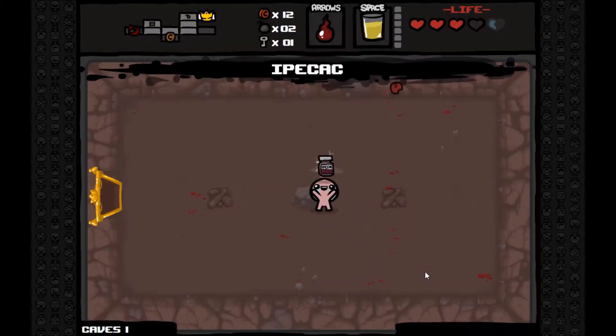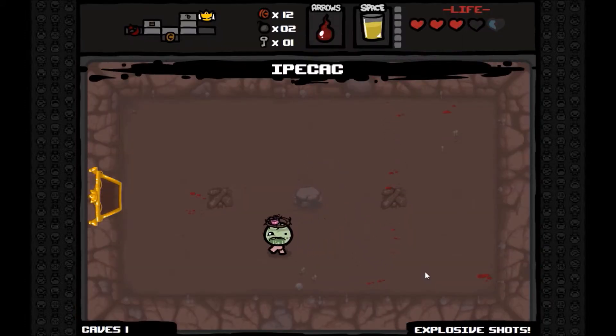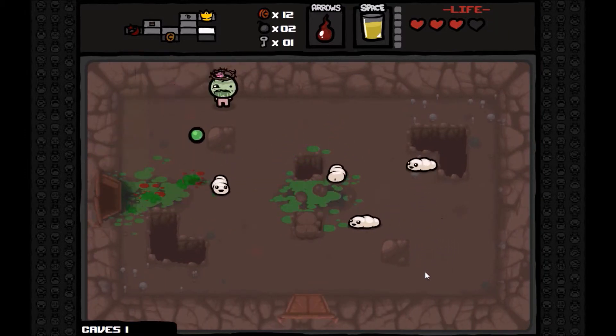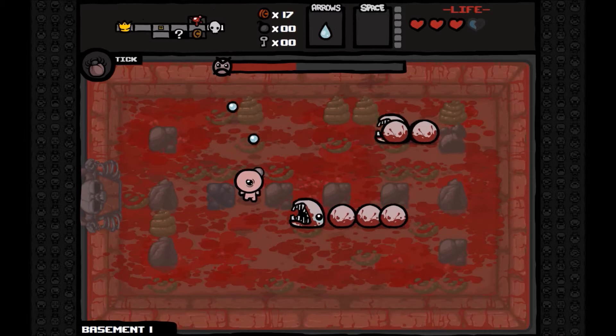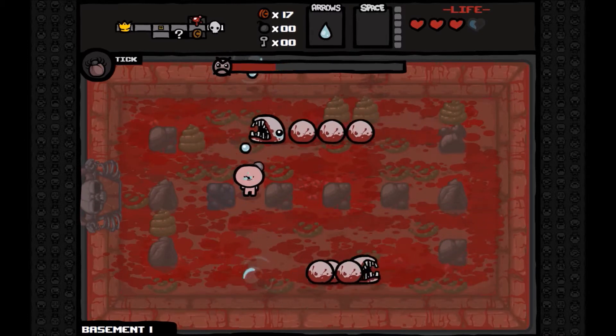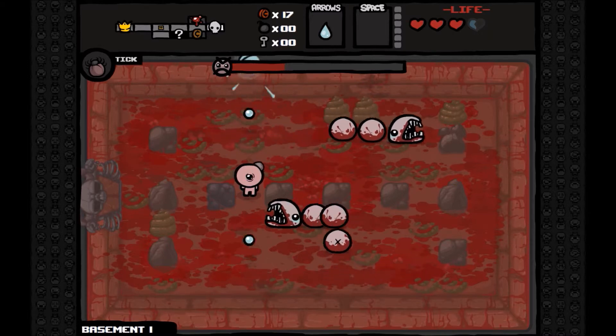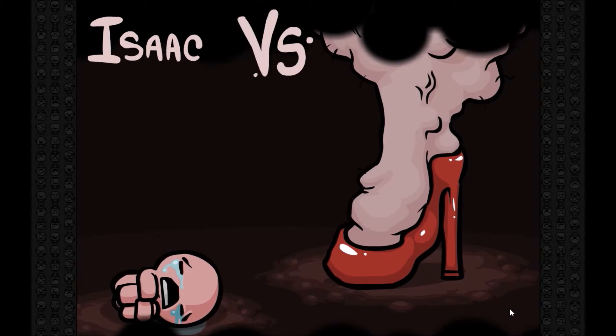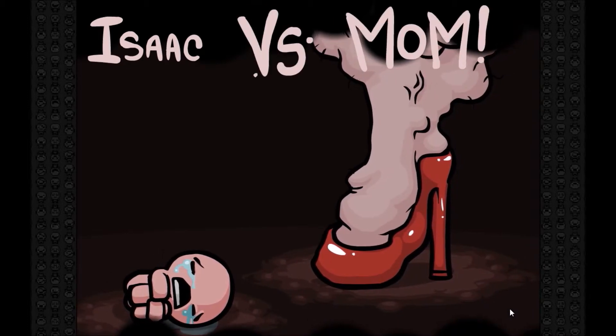So what does The Binding of Isaac ask the player to do? The player must survive six floors filled with random rooms and battle monsters with various abilities to find items and weapons so they can defeat Mom. The game also asks the player to adjust their play style and strategy as they come across new items, monsters, and weapons if they wish to proceed. Sticking to one particular strategy is practically suicide in this game.